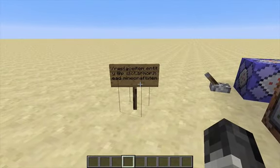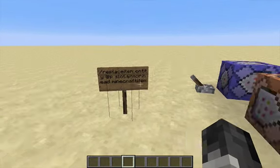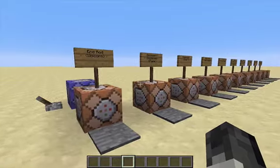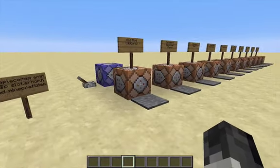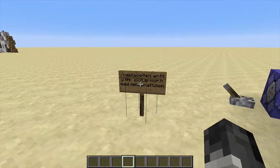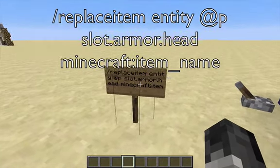The command right here is also going to be on the screen and of course in the description — the base command and every single one of the commands. If you don't really want to type them, just copy-paste them directly; they'll all be in the description. So let's begin. The command is replaceItem entity @p slot.armor.head minecraft: and then the item name.